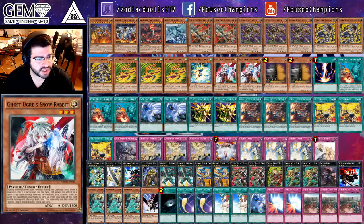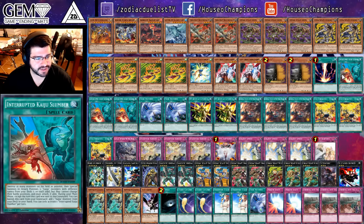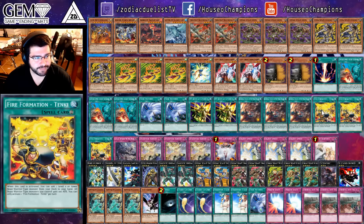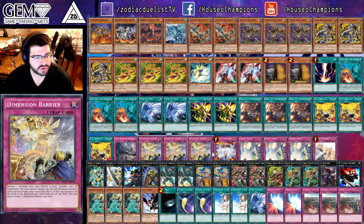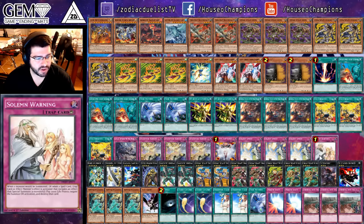One Takum Tom, double Ghost Ogre and Snow Rabbit, double Max C, one Raigeki, triple Interrupted Kaiju Slumber, double Twin Twisters, double My Body is a Shield, triple Zoodiac Barrage, triple Fire Formation Tenki, one Zoodiac Combo, triple Dimensional Barrier, one Vanity's Emptiness, triple Solemn Strike, and one Solemn Warning.